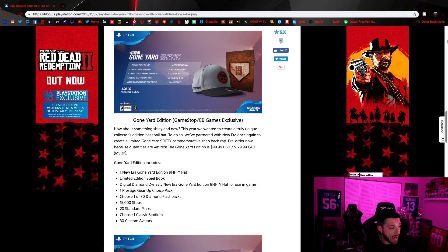It also says you get a digital hat you can use in-game, not only the real physical hat — so maybe there's a way to equip different hats in-game. The rest of the in-store pre-order gets you 15,000 stubs and 20 standard packs instead of 10. You also get to choose one of the classic stadiums, which can help when you're trying to grind doubles or stats early in the game.